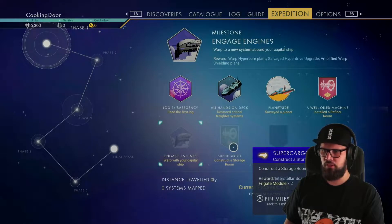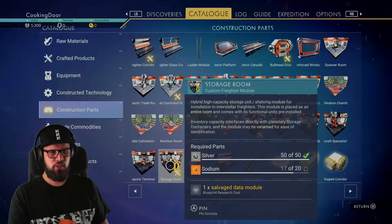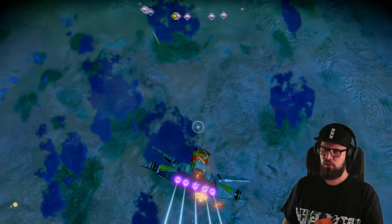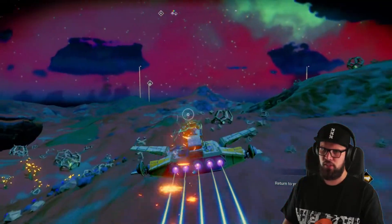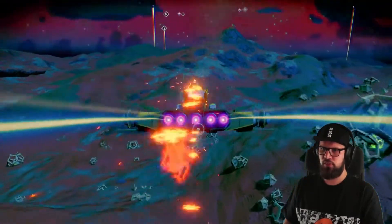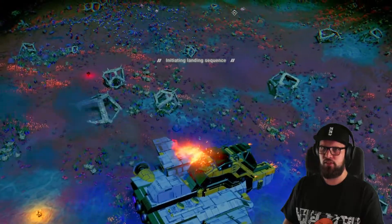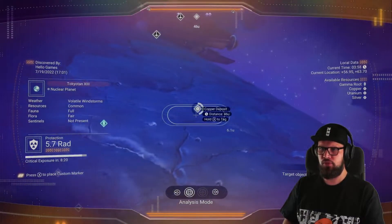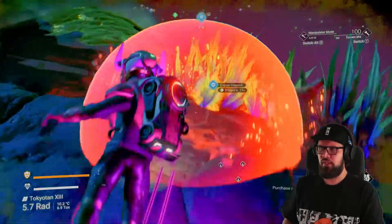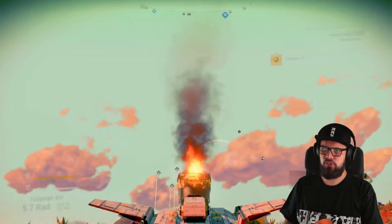Before returning to your capital ship, I recommend selecting the Supercargo milestone, which requires you to construct a storage room on your freighter using the blueprint learned from the Well-Oiled Machine. You will need 50 silver and 20 sodium to create it. Fly towards the planet and keep an eye open for sodium - skim the planet surface and look for a yellow glow, as sodium plants emit a yellow glow around them. If you find a cluster, land and harvest them. Also keep your eyes open for copper deposits and mine them with your terrain manipulator.